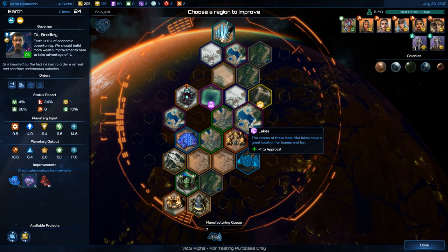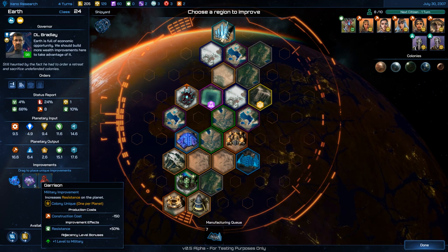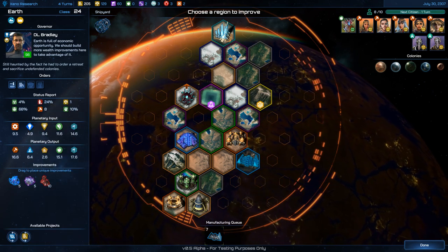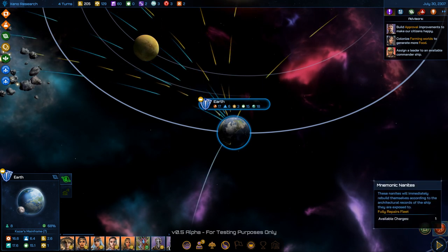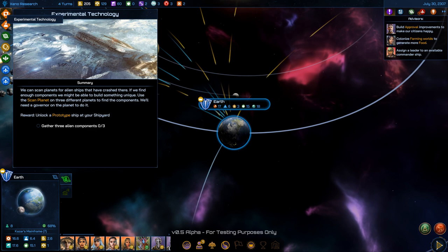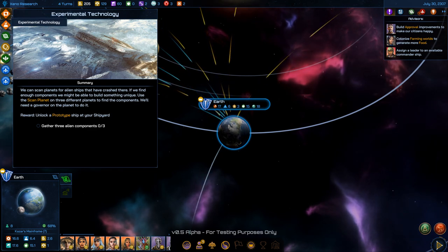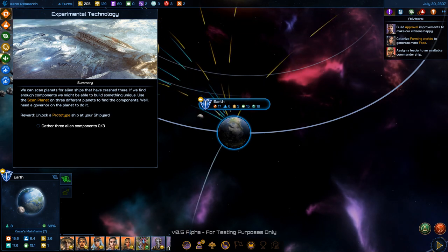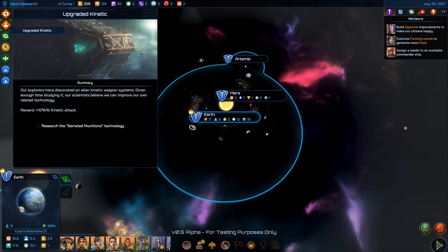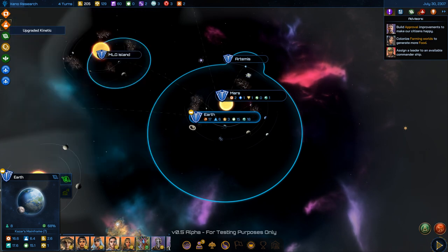To complete that mission: garrison, colonial beacon, capital mainframe... I need to scan planets. I have to gather three alien components by using 'Scan Planet' on three different planets. Let me just scan. Also I need to research Serrated Munitions.